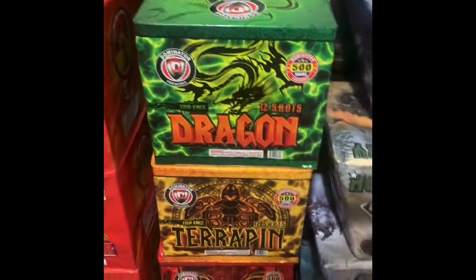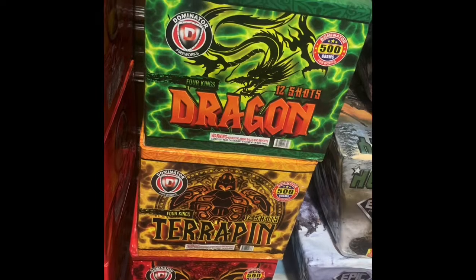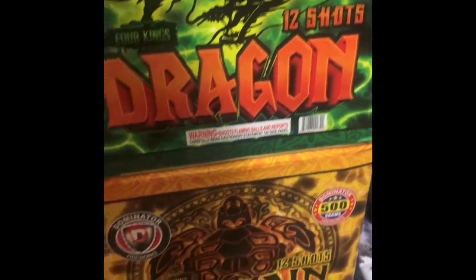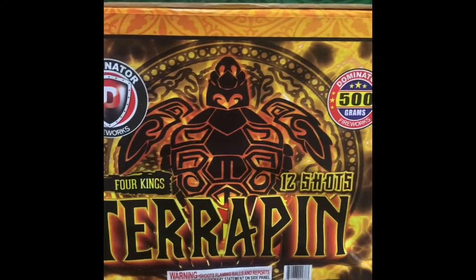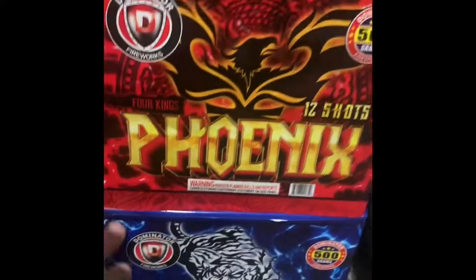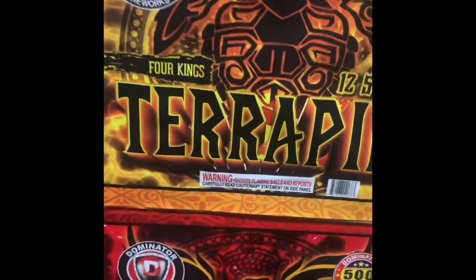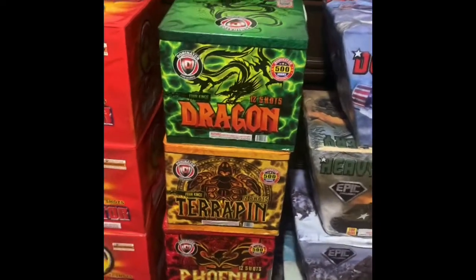It's also got this cake assortment from Dominator called the Four Kings Assortment. As you can see, it says Four Kings — this is the Dragon version, which is 12 shots. This is the Terrapin version, also 12 shots. The Phoenix and the Titer as well. I've seen a couple videos on this on YouTube and they seem like really hard hitting cakes. Got this also from Fireworks Forever in Somerset, Wisconsin.